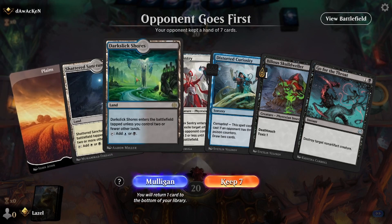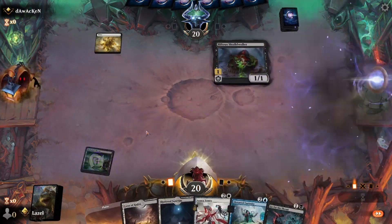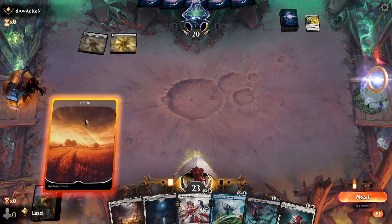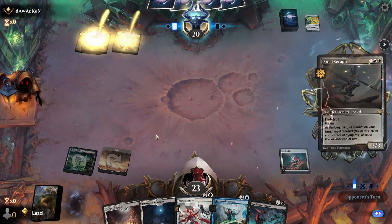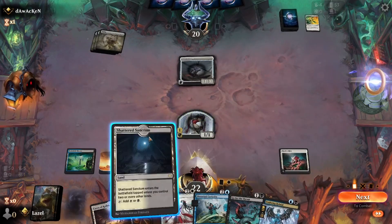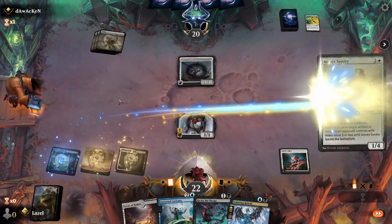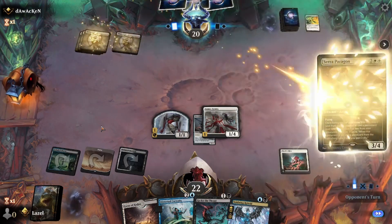We got lands, early game interaction — I like the hand. Turn one play by our opponent — let's see if we can get through with our first poison counter. Lay Down Arms — makes sense. This way we can play Hybrid and get the hype going. Steeled Seraph — that's a good target for some removal. I can play Annex Sentry, but Go for the Throat doesn't target the Steeled Seraph. Seraph Paragon — okay, this one we can target, so we do that.